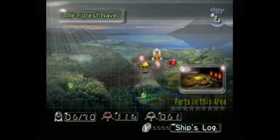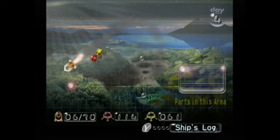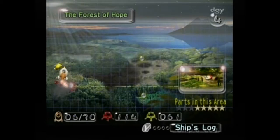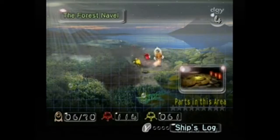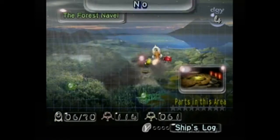Welcome back to Pikmin! Last time we did all we could in the Forest of Hope, except for one thing you're not supposed to actually get — but we didn't get it, so that's fair. This time we're heading to the Forest Navel, the new area we gained access to by getting a total of 5 out of 30 ship parts.